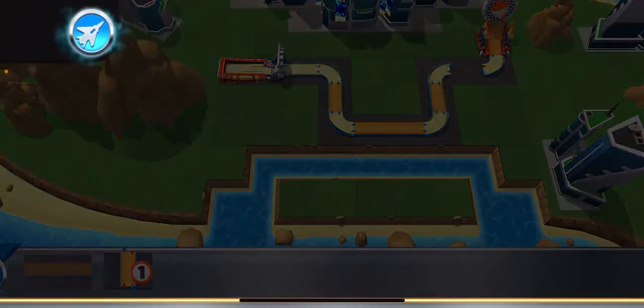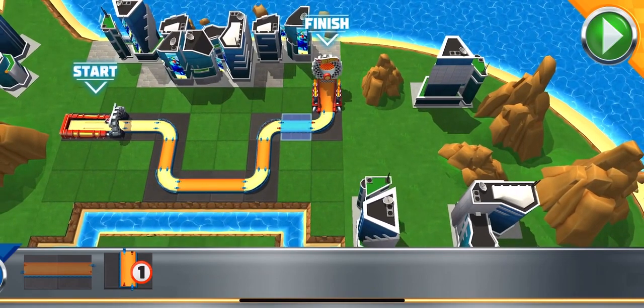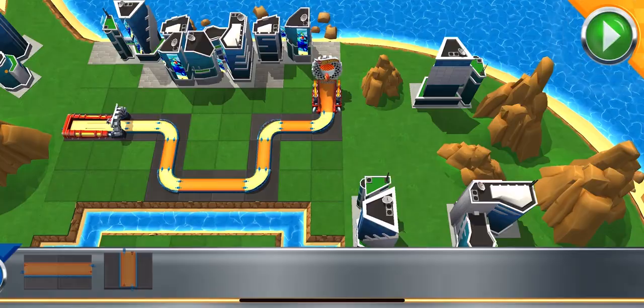Need an assist? Call in the jet! If you need a hint, remember the jet! Just smash the go button and go get your red wing!